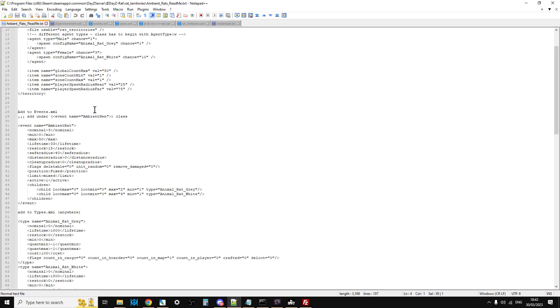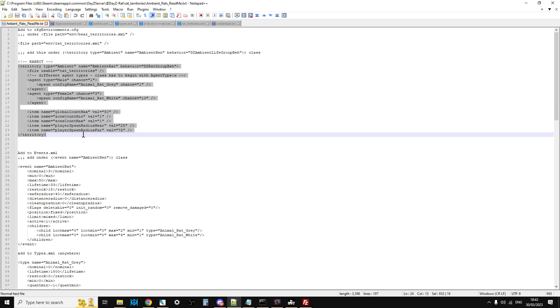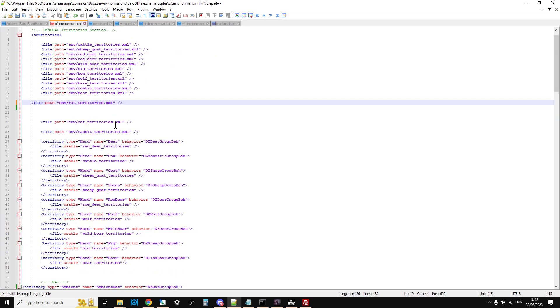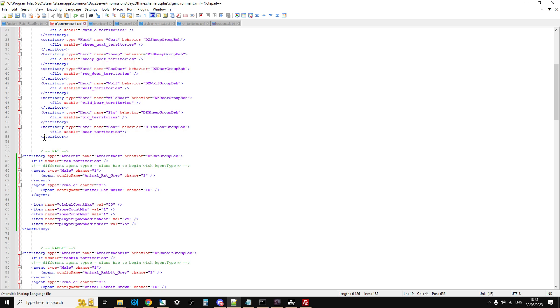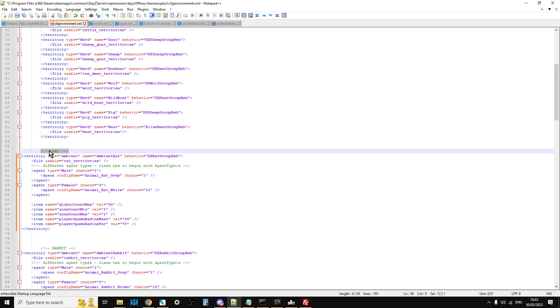On the same file we need to add the territory block. He's put rabbit so we're going to ignore that and copy the correct section. Scroll down and underneath the bear territories closing tag paste in the rat territory block. In DayZ XML files, if you use a left-angle-bracket exclamation-mark dash-dash to open and dash-dash right-angle-bracket to close, that's a comment — the game ignores it. I've just noted that block as the rat section. Once done, hit save.